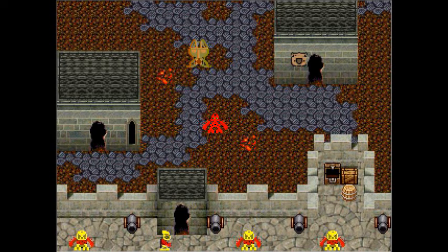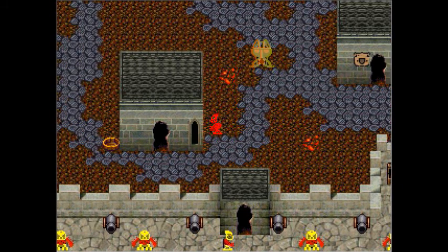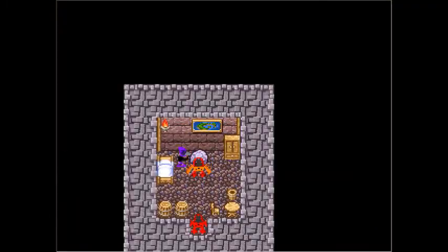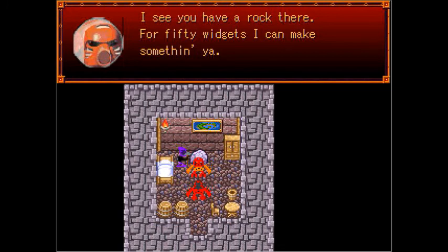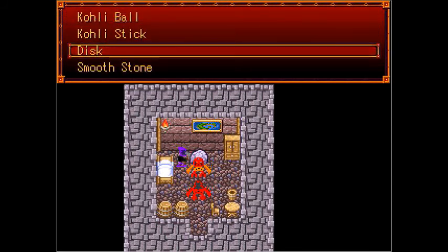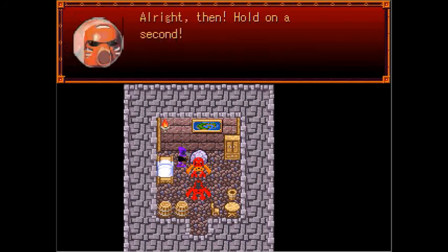Hello and welcome back to Son of the Toa. I know this is not where we left off last time, but I received a tip on how to complete the quest with the Gamma Tauren and the Desk, which is in the shop next to this house. What we're here to do — I see you have a rock there for 50 widgets. I can make something for you. We can make the disc out of the stone and that's how we're going to complete that mini quest.